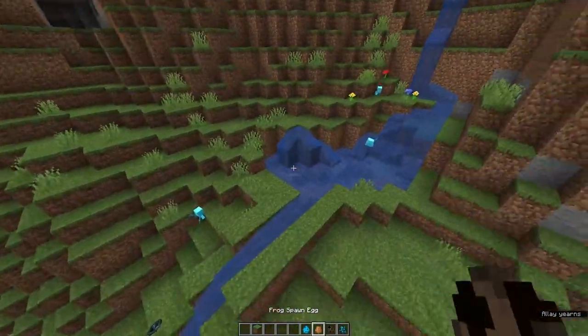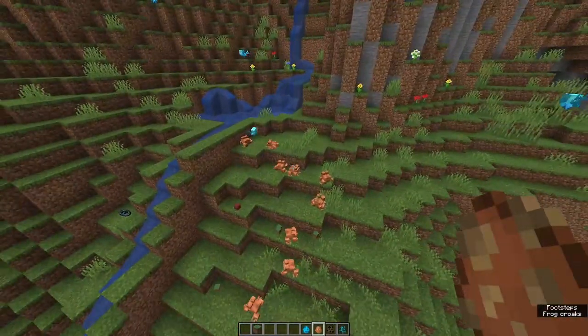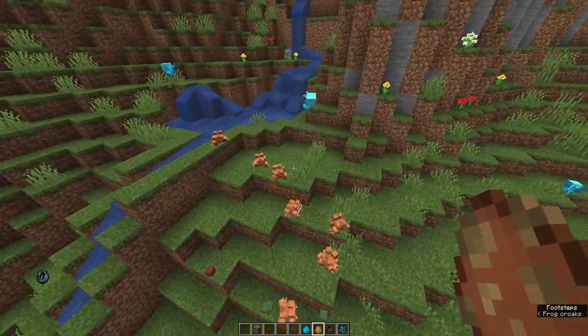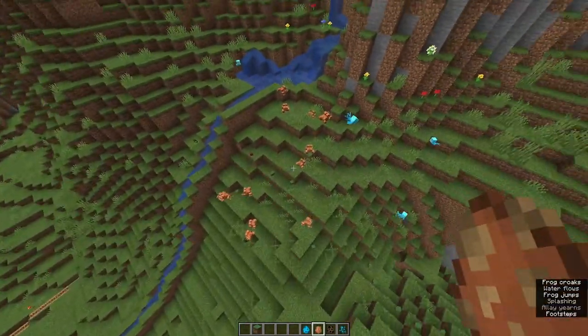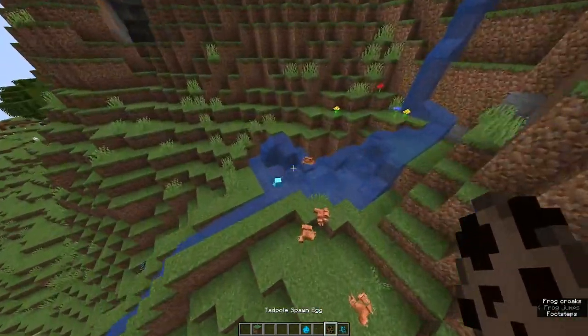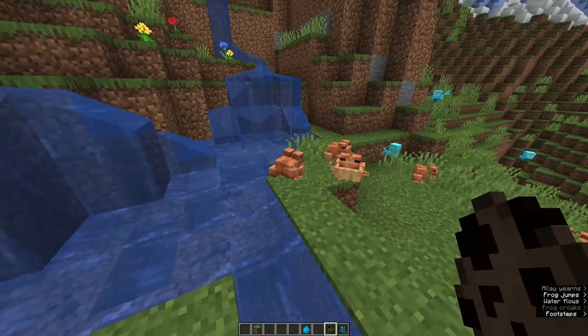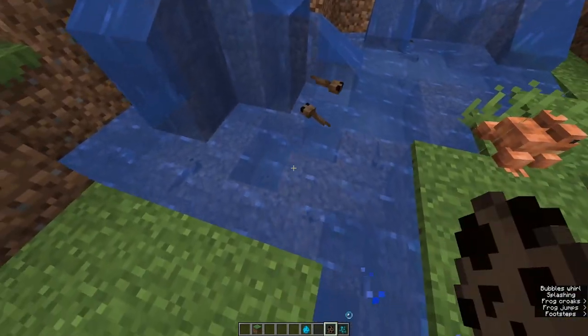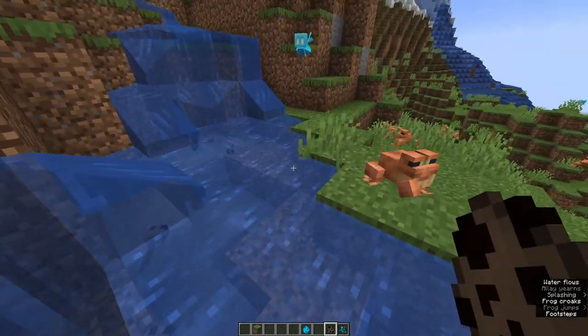We're also going to look at the frogs. There are different types of frogs - I think it depends on what biome they spawn in - but there are orange frogs, green frogs, and white frogs. I think there's only three. The frogs are born from tadpoles. The tadpoles are really interesting - they look cool and they look just like tadpoles in real life.